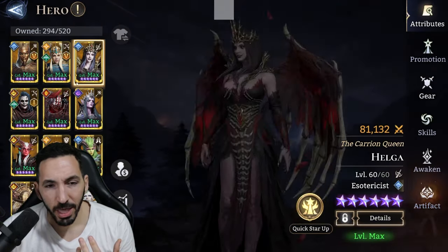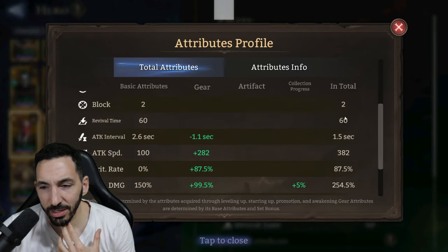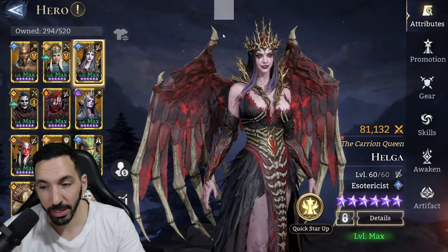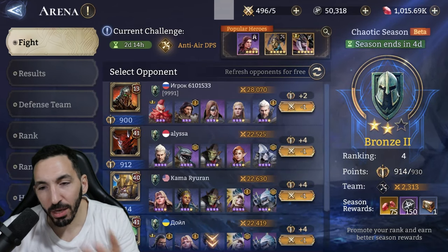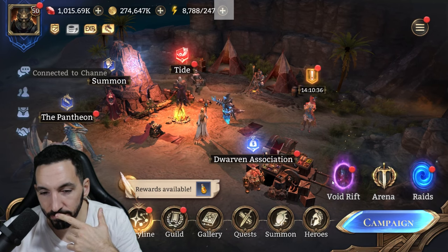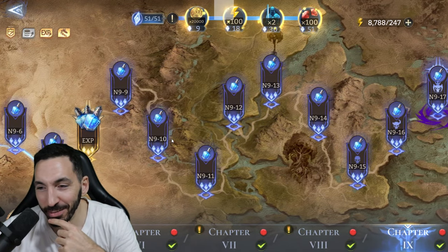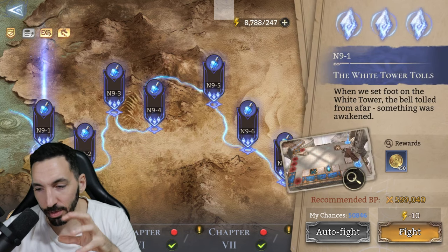Helga had 16,000 attack and not 100% crit rate, at 382 crit damage — lower stats than Zealotu, and I didn't use the Infernal lord or other damage boosts that could have raised Zealotu's damage even higher. But Helga proved her worth there. Now let's look at the stun mechanic. Arena isn't ideal to test it since we're in Bronze with very low-power enemies. So let's go into a campaign stage — Normal stage nine is actually difficult enough to be useful.